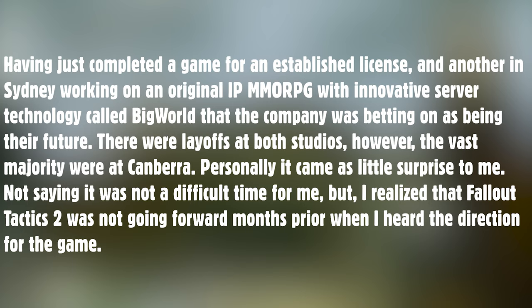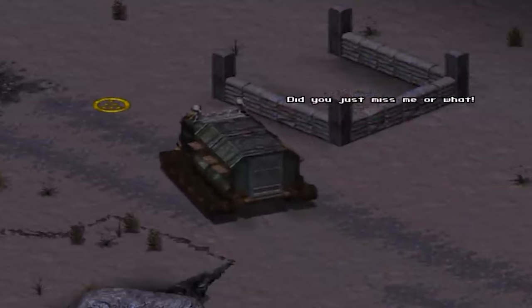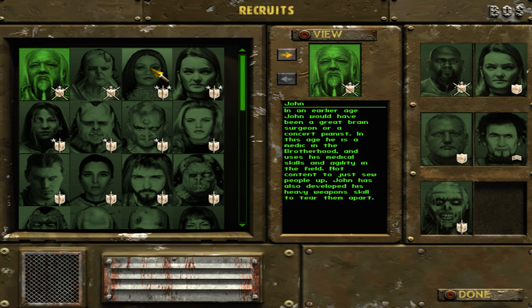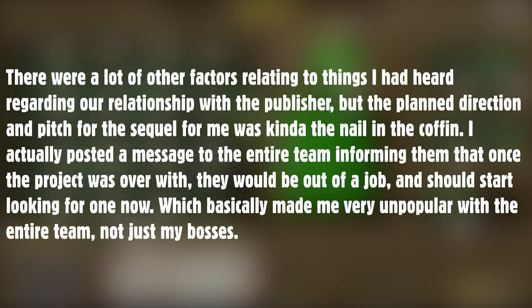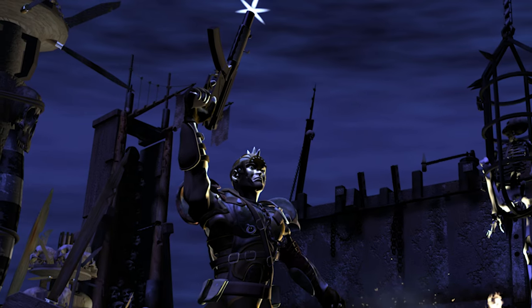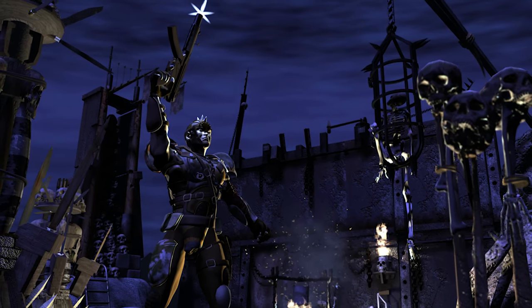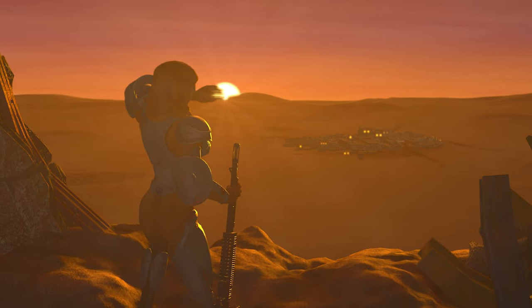Ivan Biram continued: 'Personally, it came as little surprise to me. I realized that Fallout Tactics 2 was not going forward months prior, when I heard the direction for the game. I actually posted a message to the entire team informing them that once the project was over, they would be out of a job and should start looking for one now, which basically made me very unpopular. I think that things could have been handled with a bit more honesty, as many on the team were not expecting to be out of a job after having successfully shipped a high-profile title. There was a degree of naivety, as for many, this was their first job in the industry.'